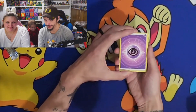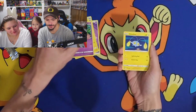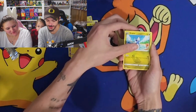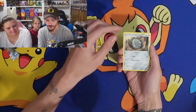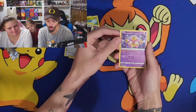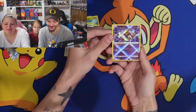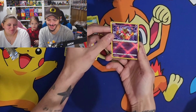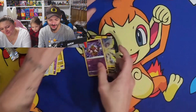For Sword and Shield it's four packs, Scarlet and Violet is just one. So we got an Energy, Unidentified Fossil, Lanturn, Dracaloc, Chinchou, Dratini, Espurr, Smeargle, Ferroseeed. A Holo Rare, Reverse Holo Radiant Alakazam, and a Regidrago V. So that's two hits in one pack!